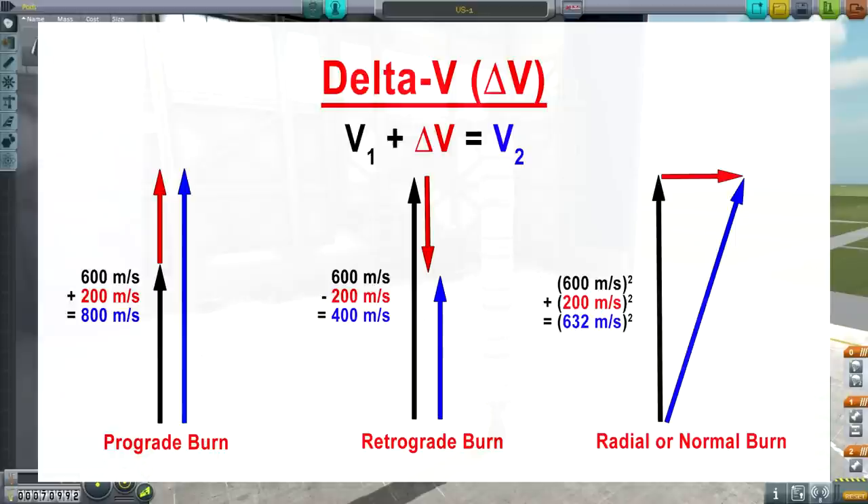A retrograde burn is if you're burning in the opposite direction of your current prograde vector — burning retrograde, which is the little marker with the X in it on your nav ball. If you're already going 600 meters per second and you burn 200 meters per second in the opposite direction, you are now going 400 meters per second in the original direction. And of course, if you burn more than 600 meters per second in the opposite direction, you are going to start going in the opposite direction — your prograde vector will turn around 180 degrees. It's important to note that all of this is in relation to something, and we'll talk more about that.